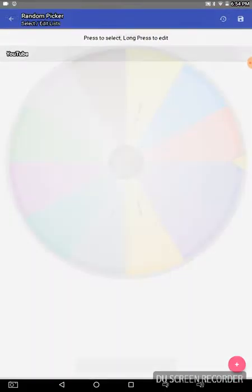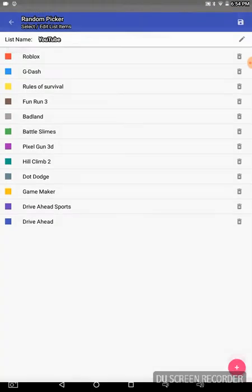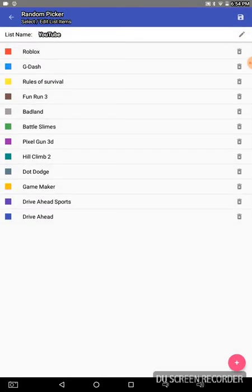This wheel includes Roblox, Geometry Dash, Rules of Survival, Fun Run 3, Badland, Battleslam, Pixel Gun 3D, Hill Climb 2, Dot Dodge, Game Maker, Drive Ahead Sports, and Drive Ahead.